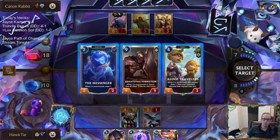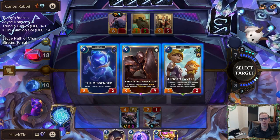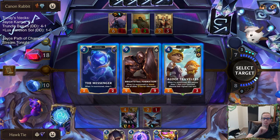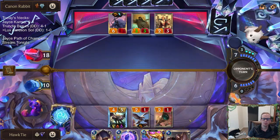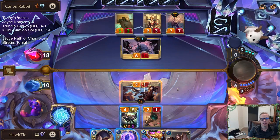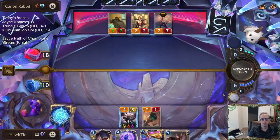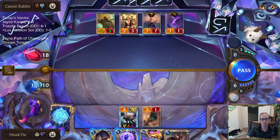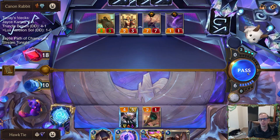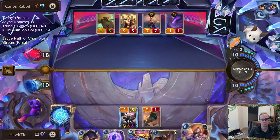Man that Brightsteel Formation. This is tough because we can play Aloof right now and then play Aurelian Sol next round, or if we take Brightsteel we have to wait till next round. Barrier on everything is pretty cool. Oh, they took my Eclipse Dragon — that was the card I wanted. Alright, two Sejuanis out of here. I kind of feel like I have to Concerted Strike right now, but they open the attack — we'll wait.